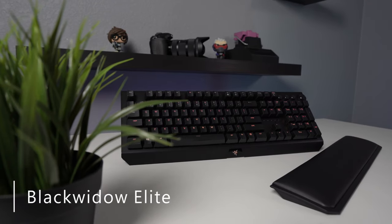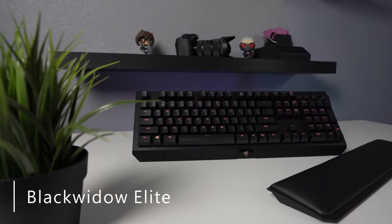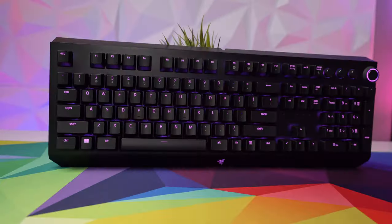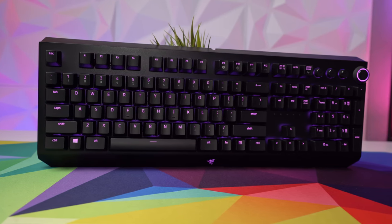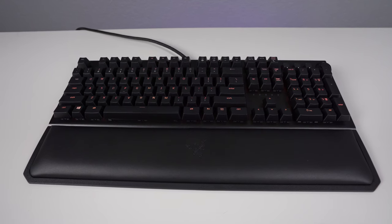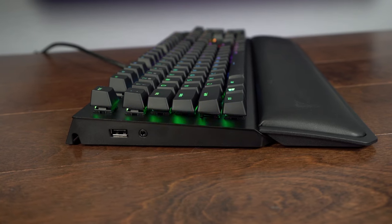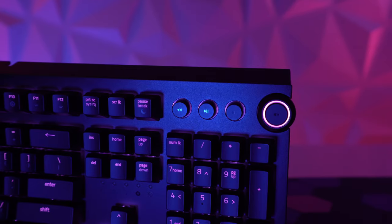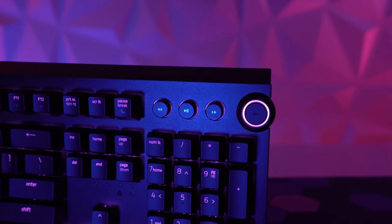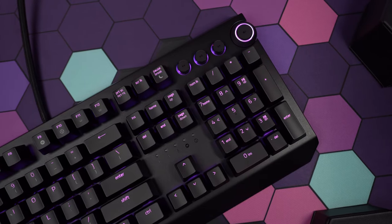Then in 2018, the Black Widow Elite comes along and adds dedicated media keys and onboard memory, and sports a floating key design. The Black Widow Elite is probably my favorite version of the Black Widow as it is the best of both worlds from the Black Widow X and the improvements of the Black Widow V2. It's got the nice minimalistic look of the Black Widow X with exposed switches and metal top plate, and it drops the macro keys in favor of new media keys and a digital dial, and the whole thing just looks nice and clean.